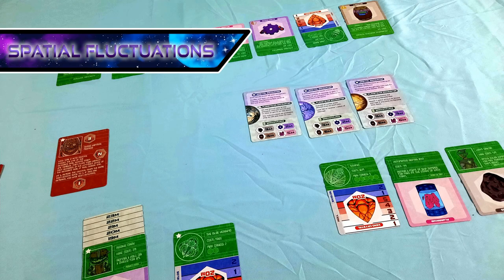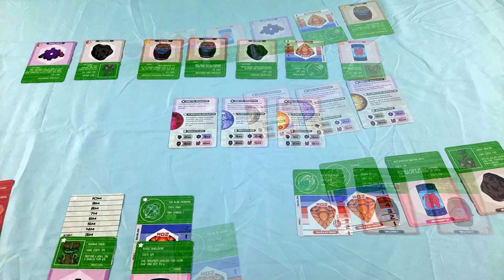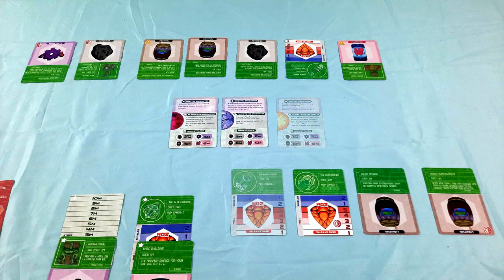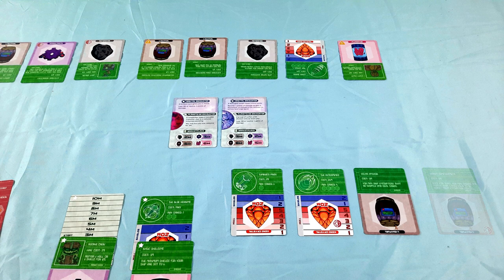At the end of a turn, everything shifts, and this is where Spaceshiped really becomes a puzzle. First, the rightmost colony flips and becomes a new upgrade card added to the upgrade row. This means that you can always anticipate your next planetary encounter, since it will be the same card that you had an orbital encounter with last turn. Next, you rotate the rightmost upgrade card so that its resource is facing up, and you add it to the trade row.